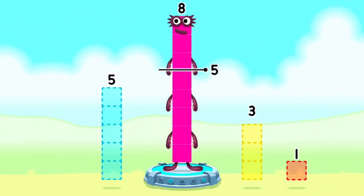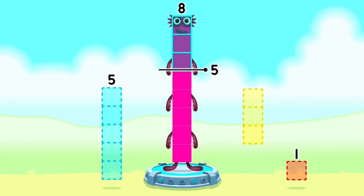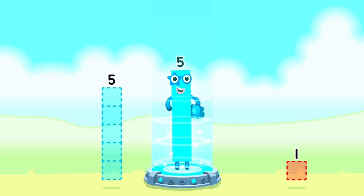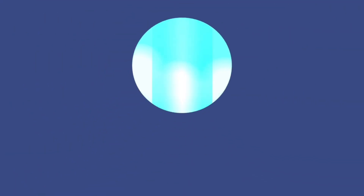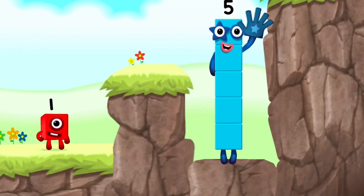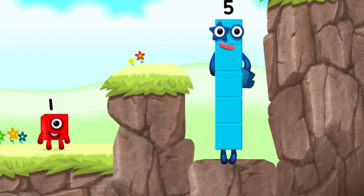Take number blocks away from 8 to leave 5. 3. That's right! 8 minus 3 equals 5. 5! Yes! Yes! You got it!